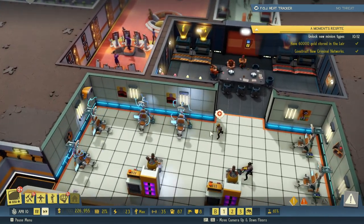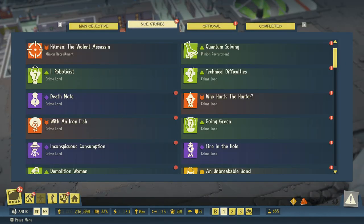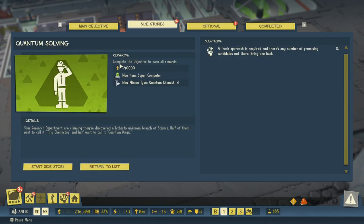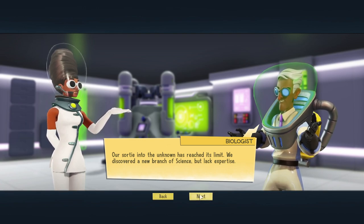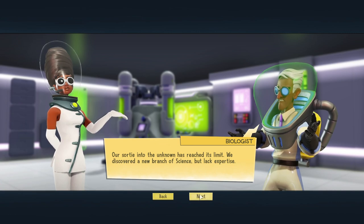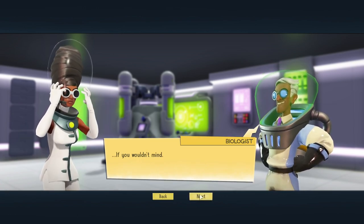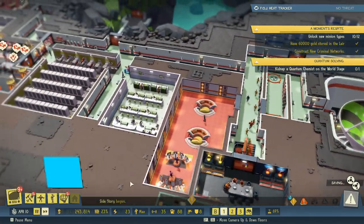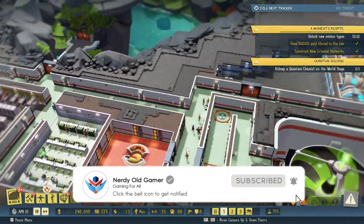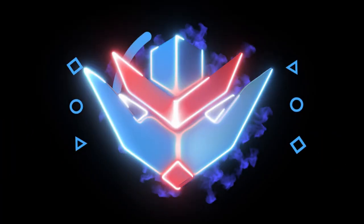We need some repairs here. Next side story — here comes the fourth minion type. We get a quantum chemist — let's do that. 'Our sortie into the unknown has reached its limit; we discovered a new branch of science but lack expertise.' 'Do you want to kidnap someone and learn my secrets?' 'Sounds good.' So in the next episode we will go find ourselves a quantum chemist. Thank you very much for watching — if you enjoyed it, why not leave a like and subscribe, and I'll see you next time!